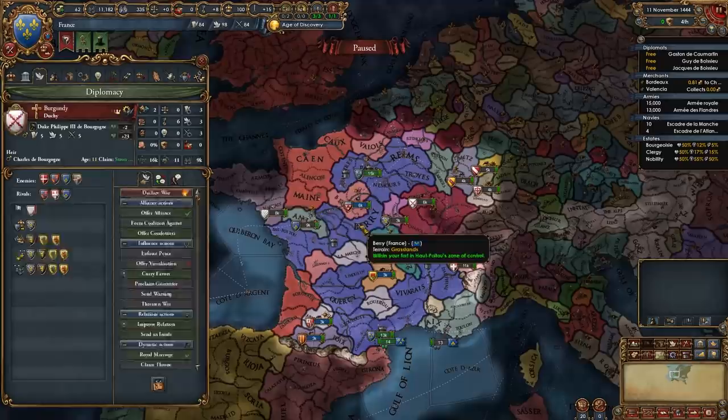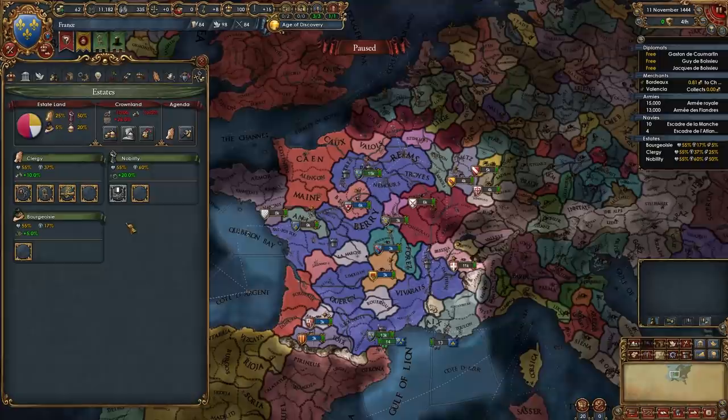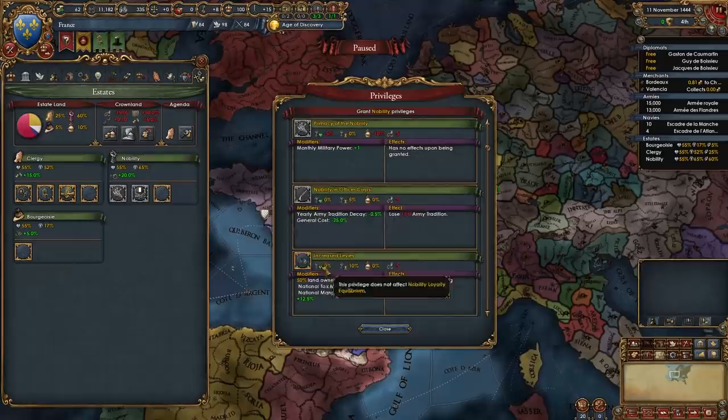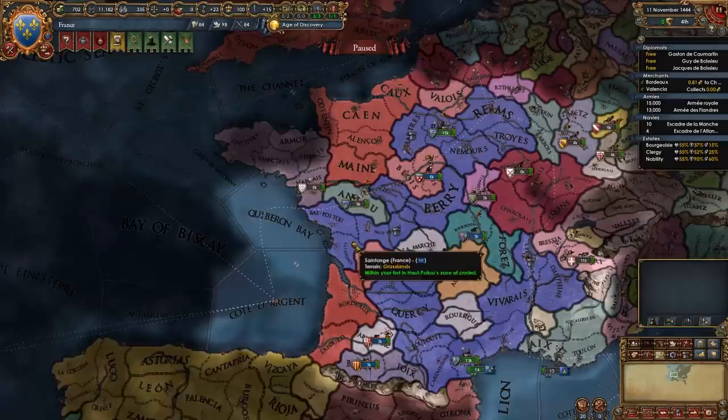First, go into your estates and summon the Diet, picking whichever agenda is best for you. Give the Clergy: Religious State, Clerical Advisory Council, and Religious Diplomats. The nobility starts off with the French Strong Duchies Privilege, which gives plus 3 diplomatic relations instead of the regular plus 2 — it's a good one and we start with it. Also give the nobility Primacy of the Nobility, Increased Levies, and the Nobility Integration Policy. Then give the Bourgeoisie: Land of Commerce, Patronage of the Arts, Commercial Advisory Board, and Indebted to the Bourgeoisie.